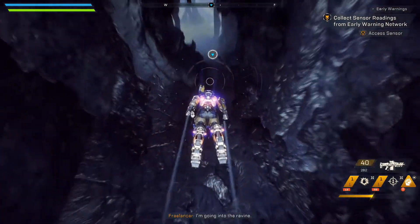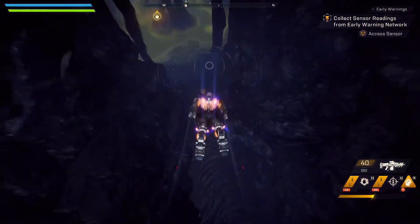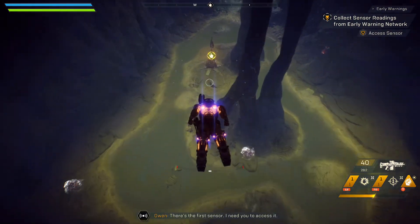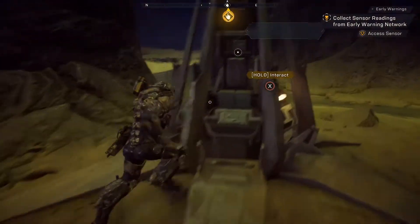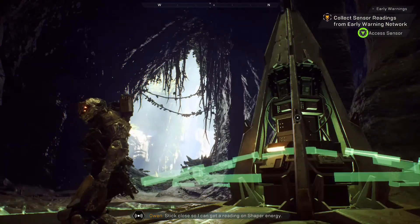I'm going into the ravine. Oh, there's the first sensor. I need you to access it. Stick close so I can get a reading on the Shaper energy.